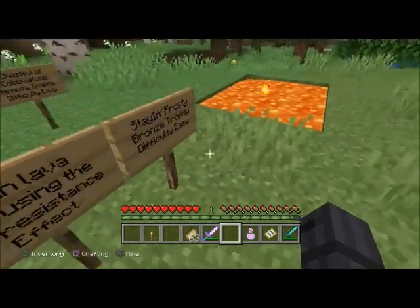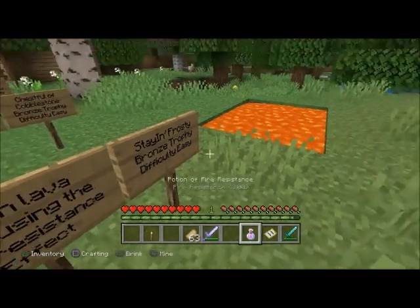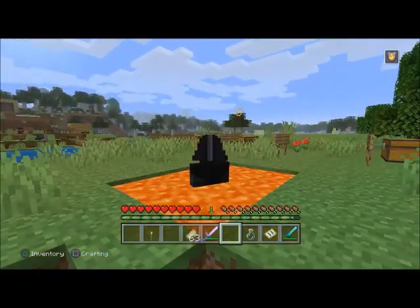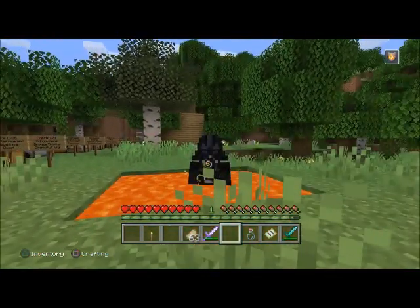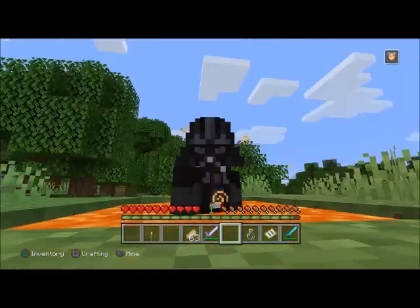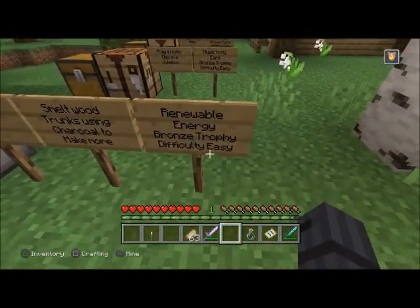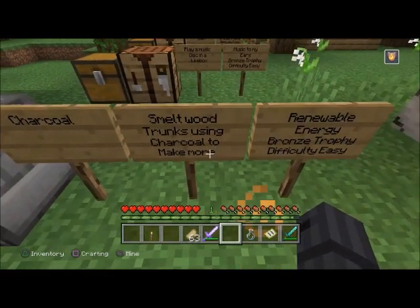'Staying Frosty' — bronze trophy, difficulty easy. Swim in lava using the fire resistance potion effect. That's why we crafted the brewing stand earlier. With fire resistance on, you can just go into this lava pit and sit there — enjoy the lava swim without getting burned.